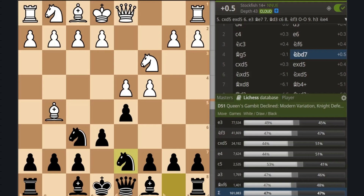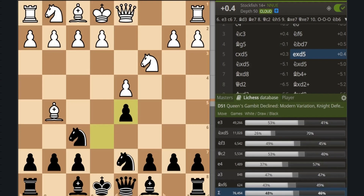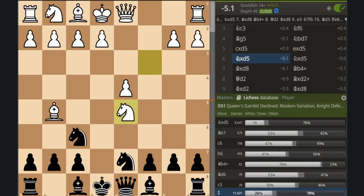In this position, white's best move is to take the pawn on d5, but it also happens to be the move that leads to the trap. When white takes the pawn, black can retake with their own pawn. It seems here that black has blundered, because if white takes the pawn with the knight, black can't take back because the knight is pinned to the queen.